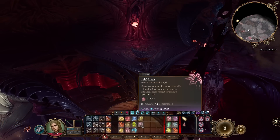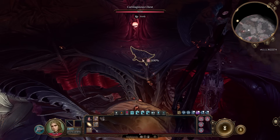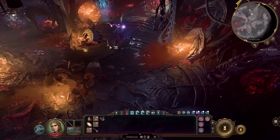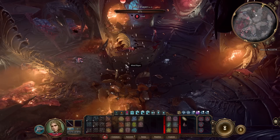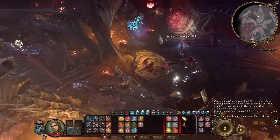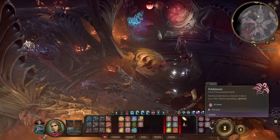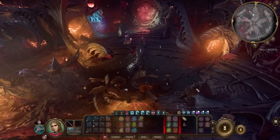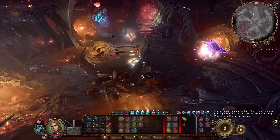Another good one is Telekinesis. You concentrate on this and use objects, throwing them a very large distance. I just grabbed a chest from way over there and can throw it wherever I want. The larger the object, the more damage it will do with Telekinesis. Once per turn, if you have your concentration, you can use it again. You can throw enemies as much as you want for 10 turns while keeping your concentration. Very funny, very cool, very interesting spell.